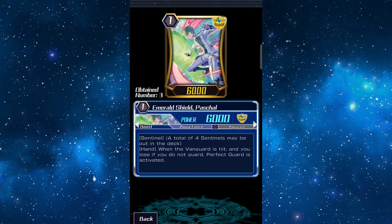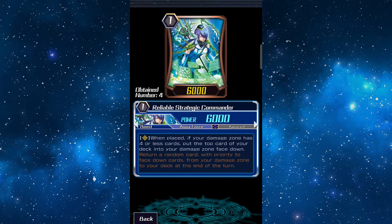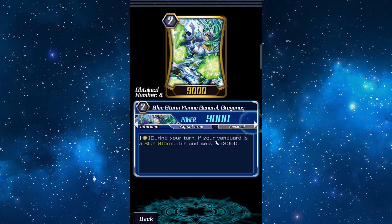For the Grade 1s I'm bringing four Wheel Assault — this card is really handy to switch up your attacker with your intercept when you're trying to multi-attack. Then four Perfect Guard, a must in any deck. One Penguin for draw, and a self-damager. Maelstrom relies heavily on you having four damage, so this is a must to speed up your play.